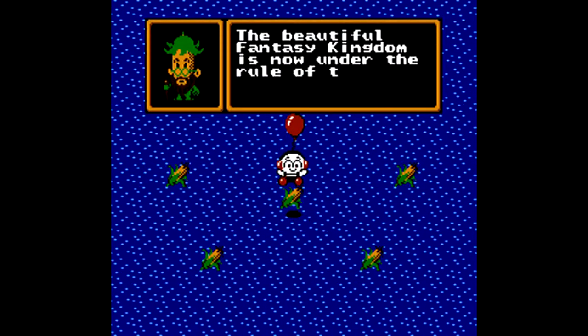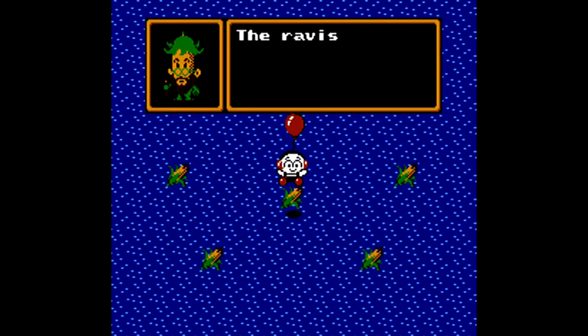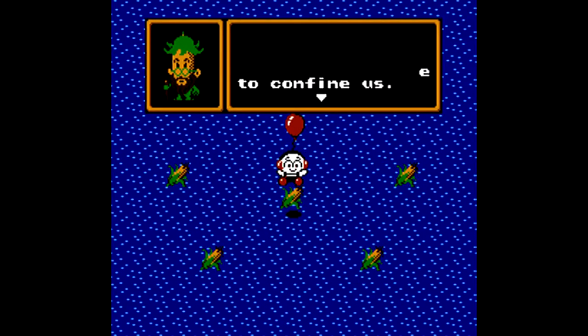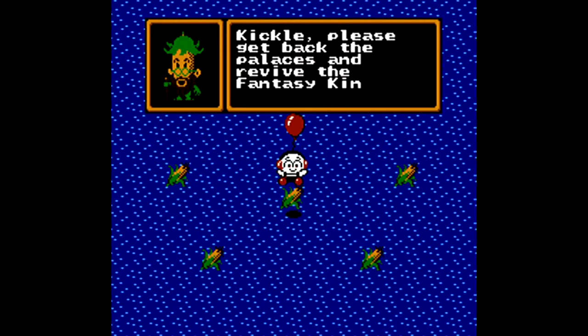The beautiful fantasy kingdom is now under the rule of the wizard king. A head of corn is talking to me — the ravishing palaces were hidden and these islands were made to confine us. Don't ask me how I know what he says — this is actually take three of my video. I was stumbling over my words in the first couple of takes; sometimes it takes a video or two to get into the headspace and train of thought.